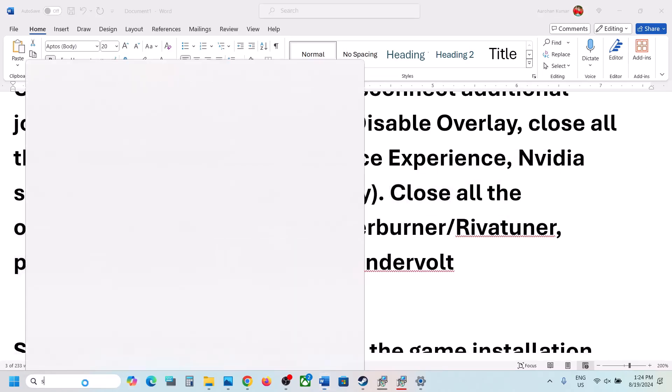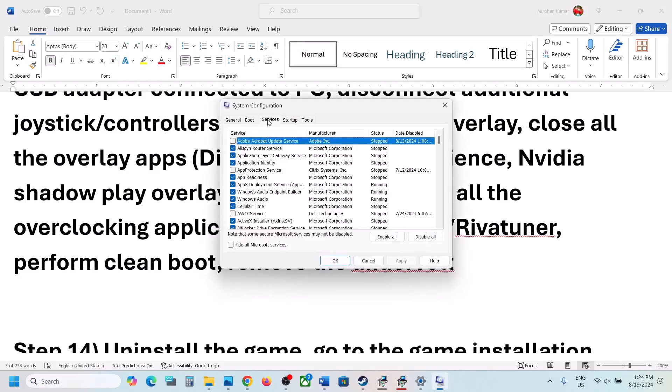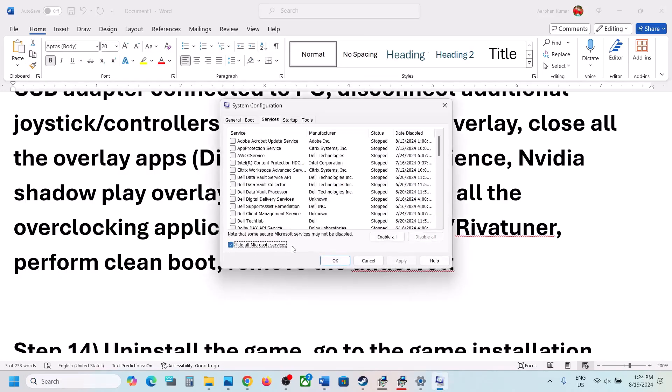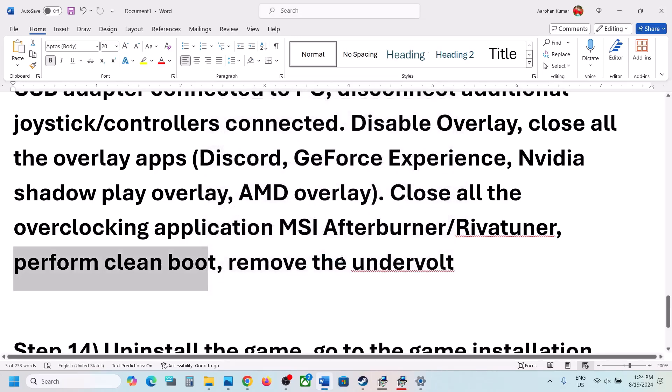To perform a clean boot, type 'System Configuration' in the Windows search box and open it. Go to the Services tab, put a check on 'Hide all Microsoft services', and then click Disable All. Click Apply, click OK, and you will see a restart option. Restart your computer and then launch the game.